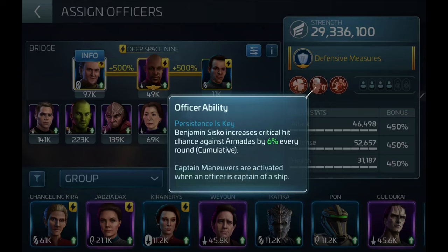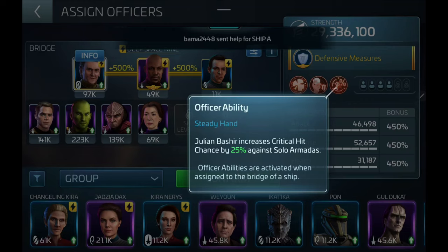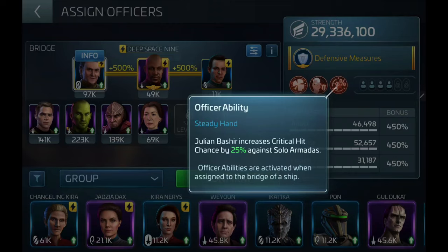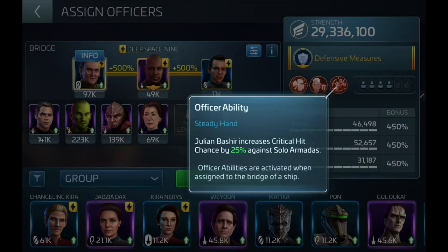O'Brien provides synergy to Sisko, increasing his mitigation, and also has a nice officer ability by increasing the number of shots per round. Bashir maxes out our synergy with Sisko, and what's really great about him is that he is a critical chance machine — starting at an impressive percentage on solo armadas. At tier 1 he increases your critical chance by 20%, going up to 60% when maxed. This is a huge starting point for critical chance that only improves each round with Sisko.